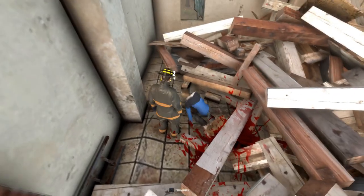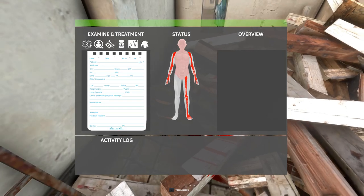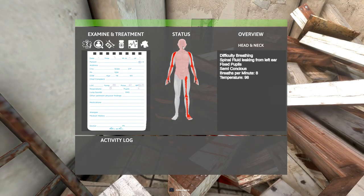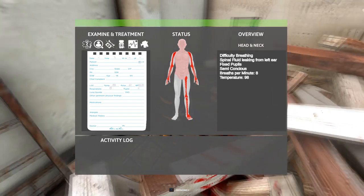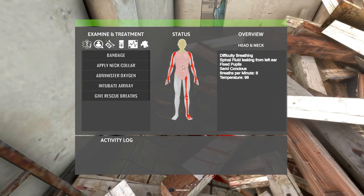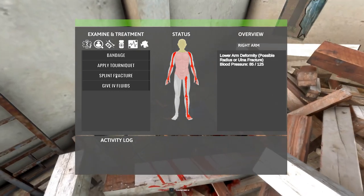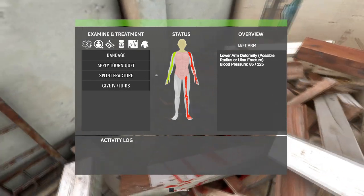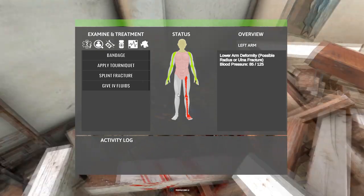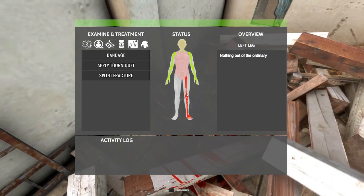We freed him, so we can press H to open up the EMS UI and see his injuries. It looks like he's got some spinal injuries, so we want to be careful when moving him. You'll want to splint his fractures.